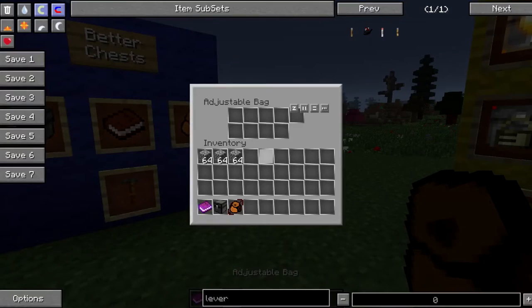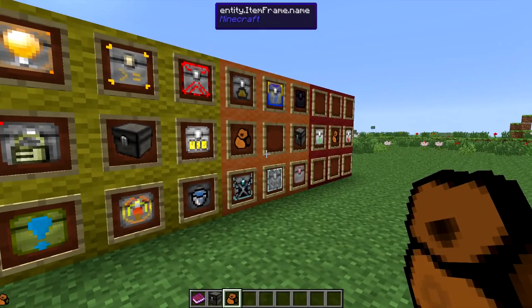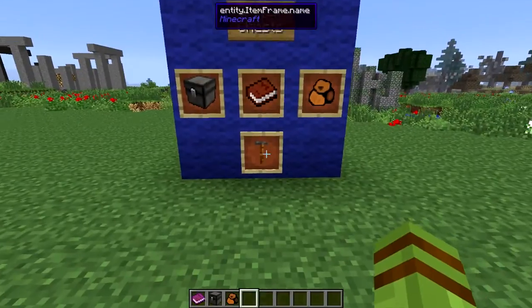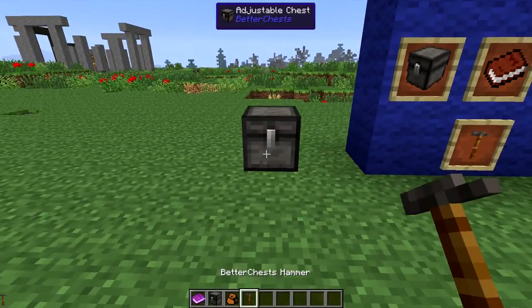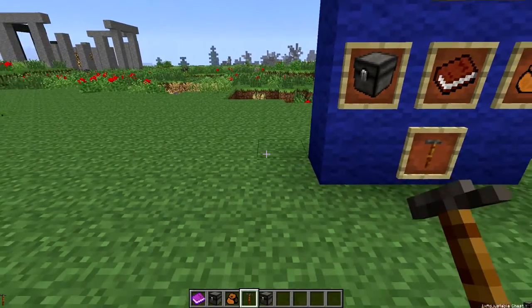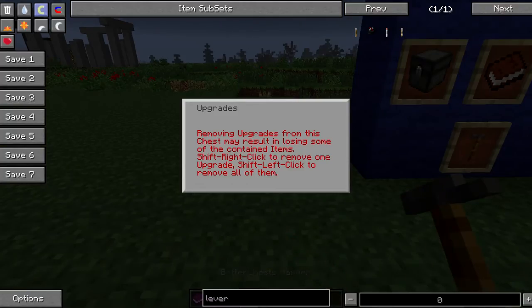The backpack works the same way - nothing special off hand, but we can get into some of the upgrades and they do become very useful. The next tool is going to be the hammer. This is what will allow you to pick up inventories if you need to, or you can even adjust some of the upgrades once you put them on.